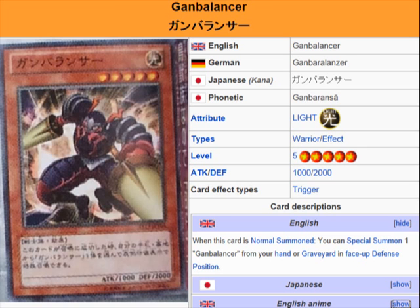It's a Light Warrior Effect Monster, Level 5, Attack 1000, Defense 2000. Description: when this card is normal summoned, you can special summon one Gon-Balancer from your hand or graveyard in face-up defense position.